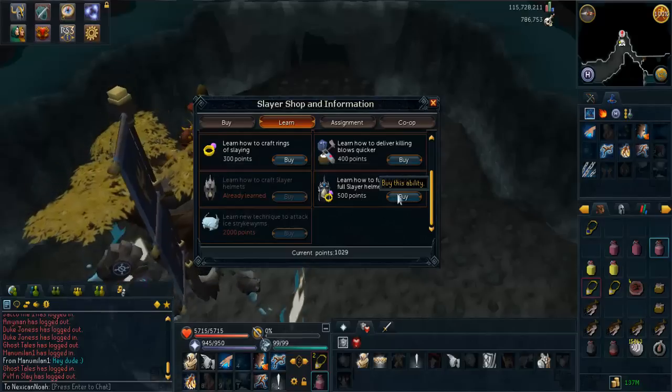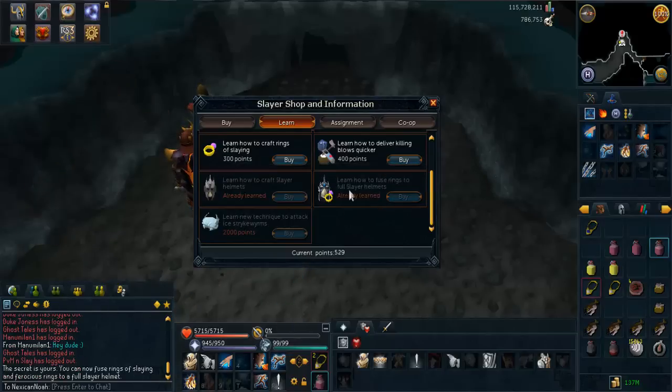But firstly, I will learn how to fuse rings, so I'll buy that one. 500 points gone straight away. But that's definitely one of the most useful.